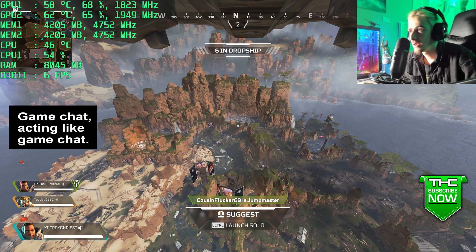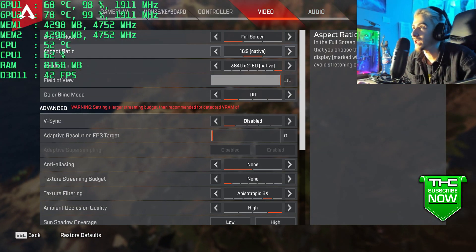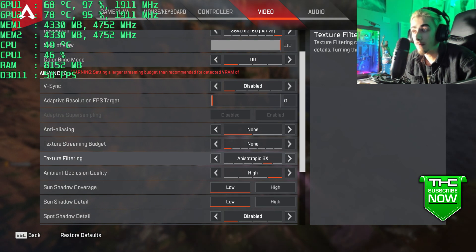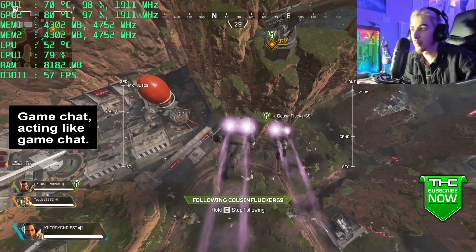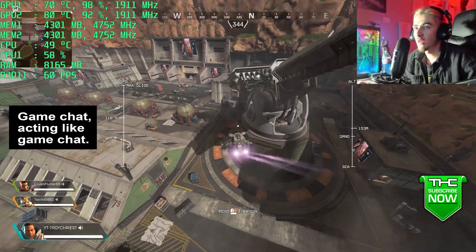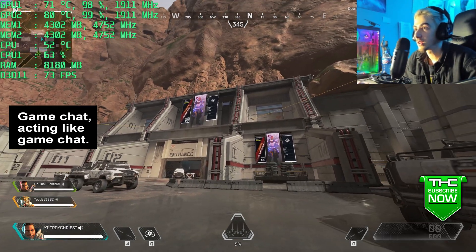There's our multiple GPU usage right there. I'm playing at 4K — streaming texture budget off, texture filtering 8x, low settings on sun stuff, shadows high. I'm not getting a perfect 60 FPS all of the time, but it is doubling my FPS. These are two-year-old GTX 1070s running at 1911 MHz. There's your SLI fix. The only flickering in the actual game is on those player profile pictures.